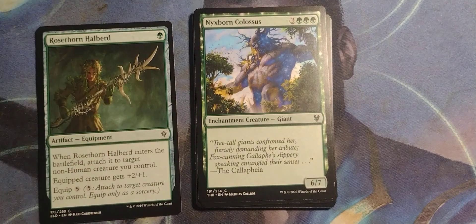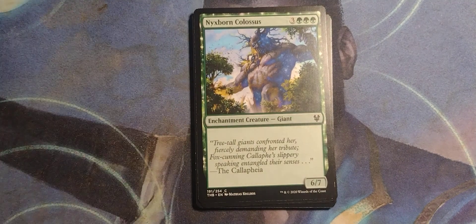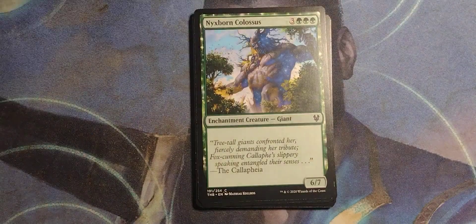One-pack combo — this makes him an 8/8. Just give the guy Trample in a new set. It's still pretty nasty.